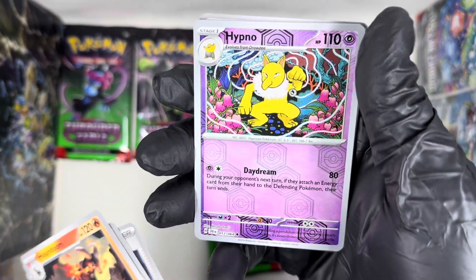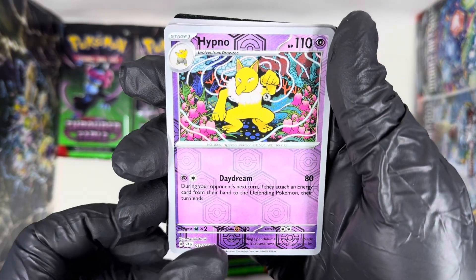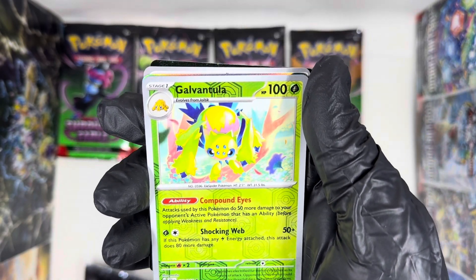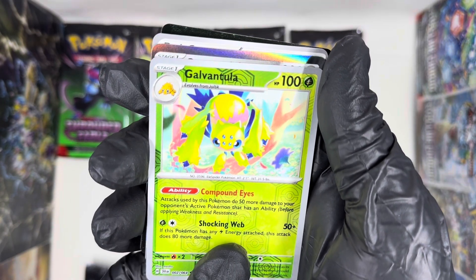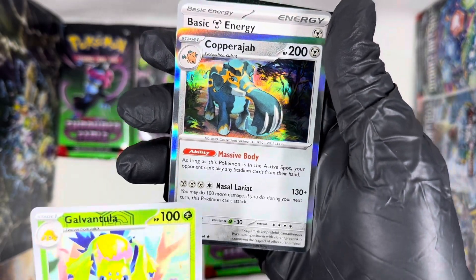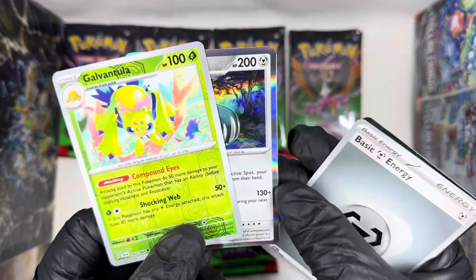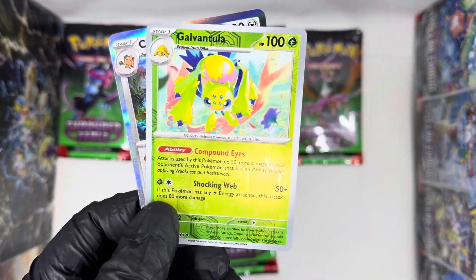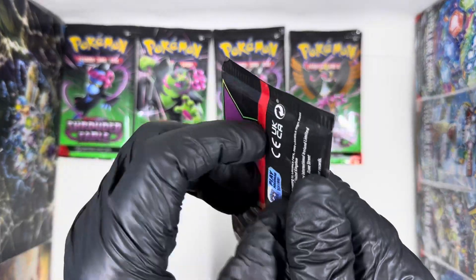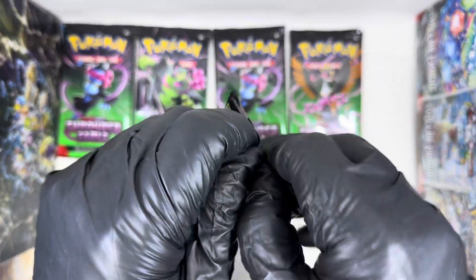This is a cool holographic — very nice, I like it. Oh, this is cool as well. And what do we have? Boom — we have that one already on our booklet. I just started another booklet; hopefully I get pretty far on it. But we do have another pack, so let's see if we get a better look on this pack.